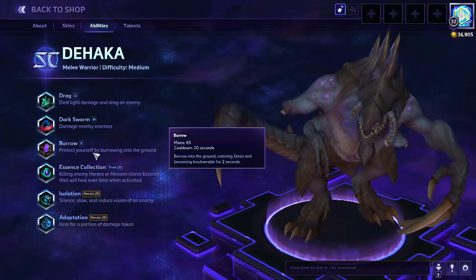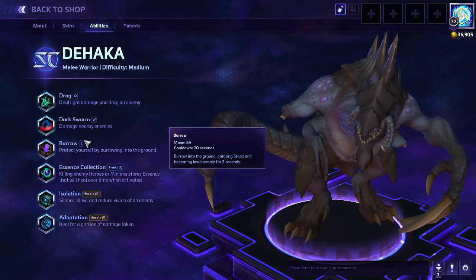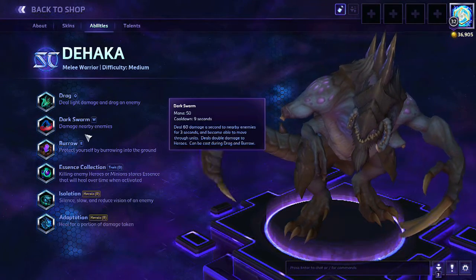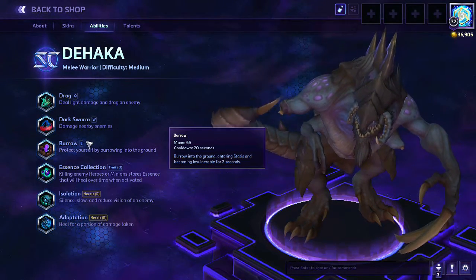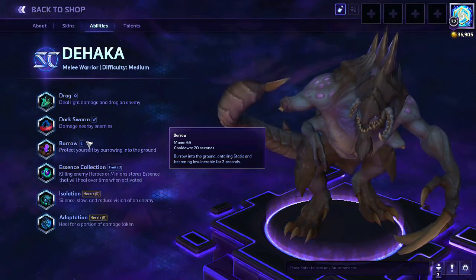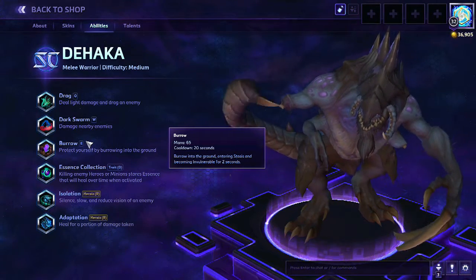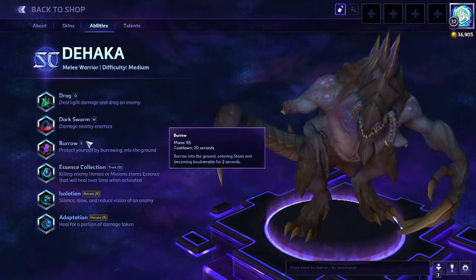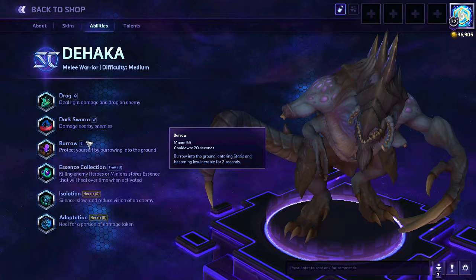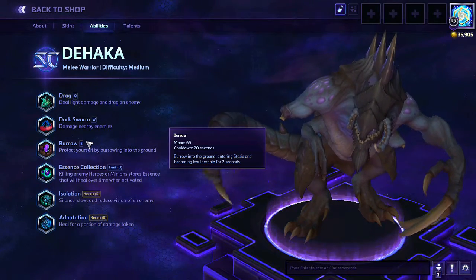His E is Burrow — burrow into the ground, entering stasis and becoming invulnerable for 2 seconds. You can use Dark Swarm while burrowed. If someone uses a certain ability on you, like Kael'thas's ult that chases and explodes, you can use Burrow to escape it, because it makes you invulnerable. It's a pretty useful ability.